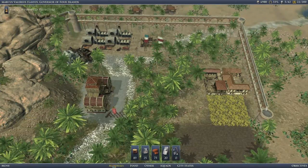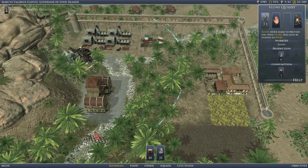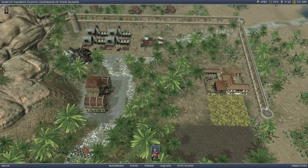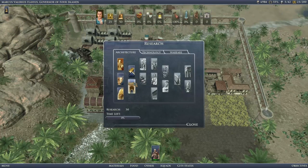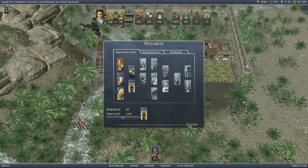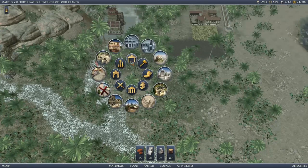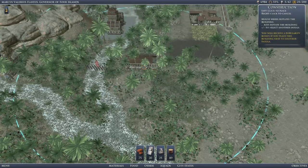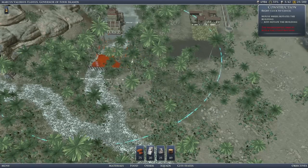How much surplus have we got of everything? Plenty. Prefectures have been finished, which means we can get the Temple of Mars. We'll need some insulae. First things first, we need a forum.